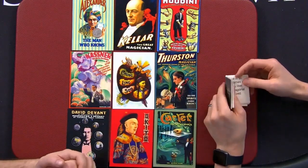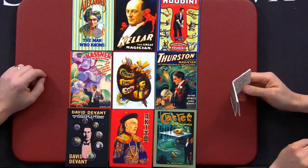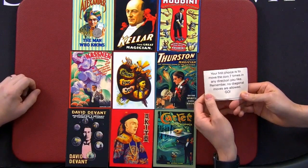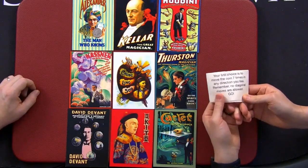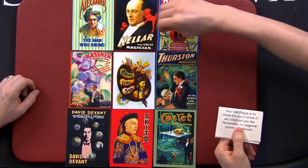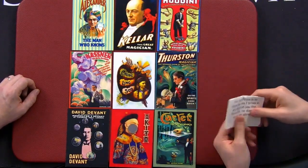Open up the booklet and read the first instruction. Your first choice is to move the coin seven times in any direction you like. Remember, no diagonal moves are allowed. Go. One, two, three, four, five, six, seven. Fantastic. Open it up.